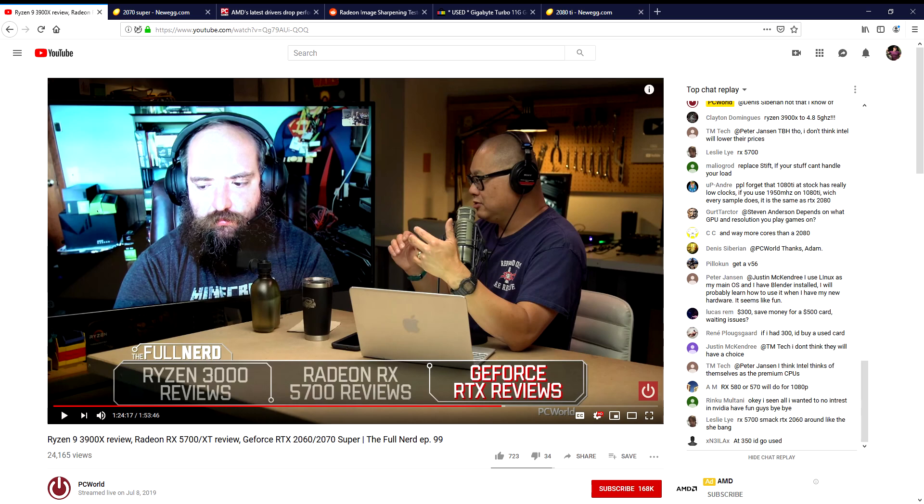Microsoft Flight Simulator when it comes out might change things — it might be able to take advantage of more cores. I'm not saying AMD processors are a terrible idea; I'm just saying right now, for DCS World, the i5, i7, or i9 seems like a strong option. But if you do productivity work too, give one of the new Ryzen 3000 series a shot — the cost per unit of processing power you get out of them is really good.